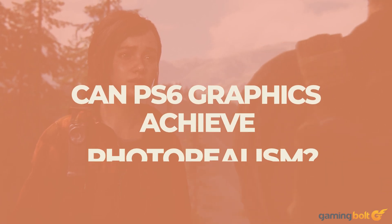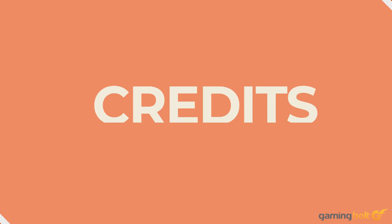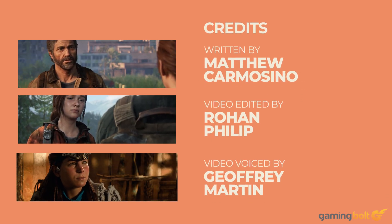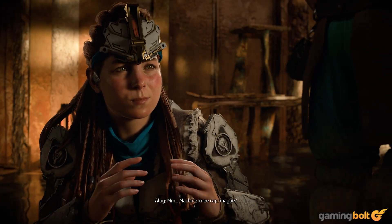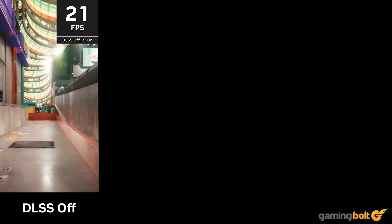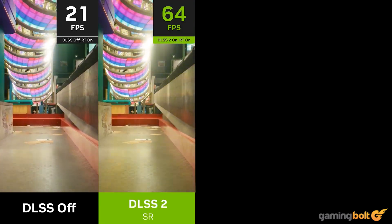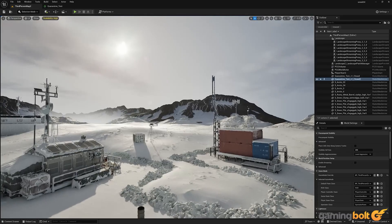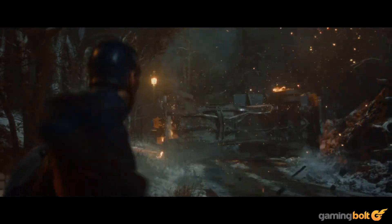Photorealism is a tricky thing to get right when it comes to video games. Sure, it's possible to create static photorealistic scenes with today's GPUs, but to animate that image in dynamic 3D and make it playable without sacrificing fidelity or frames is another thing entirely. We've come a long way with recent advancements in AI frame generation and Unreal Engine 5's Nanite and Lumen rendering systems, but is it enough to pave the way for next-gen consoles like the PS6 to render photorealistic graphics?